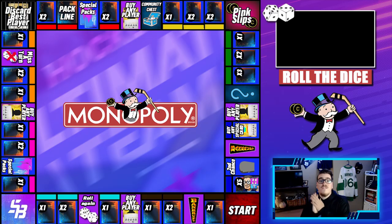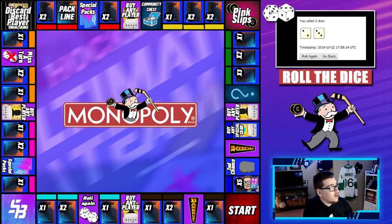Those are the two new spots we added. Again, if you want to add to the Community Chest, leave a comment below or reply to me on Twitter. Without further ado, it's time to roll the dice — last episode we ended on the open five-pack, so we're looking for something good.